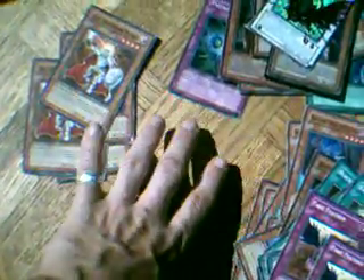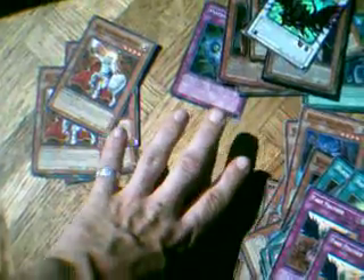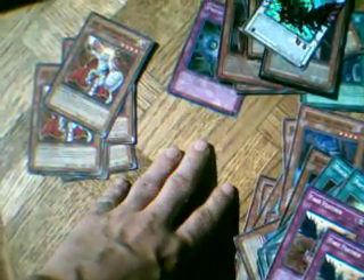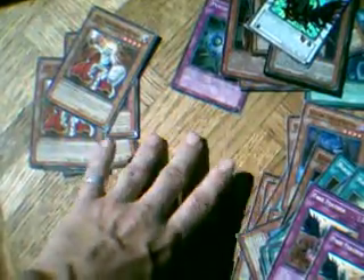Anyways, check it out — I'm going to make a really good wants list. I'm trying to make a Nurse deck, and a very high want is Nurse Reficule the Fallen One. I'll put everything I'm looking for in my wants list.